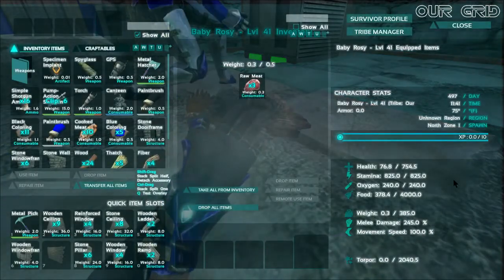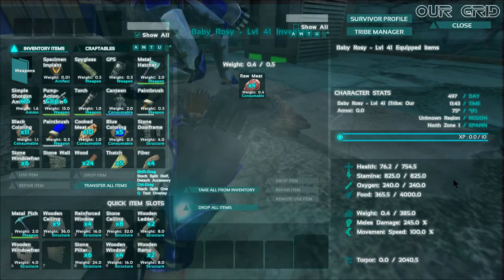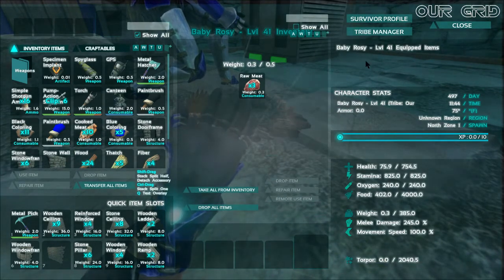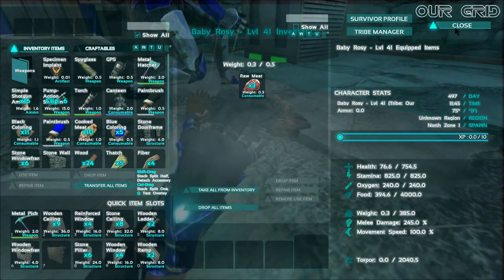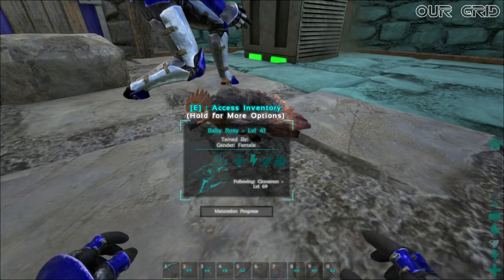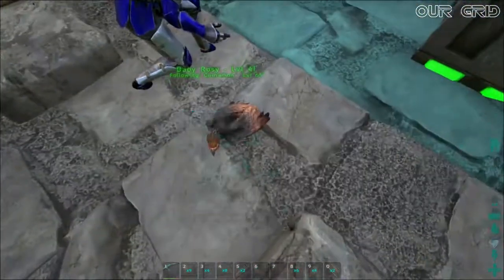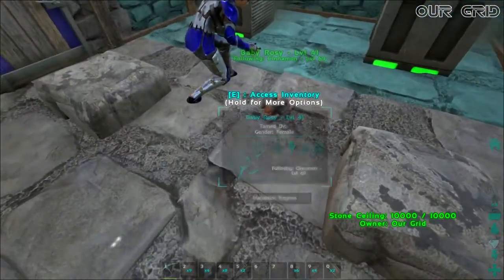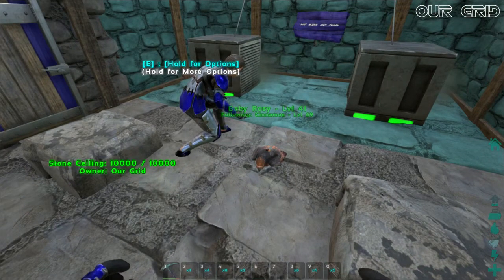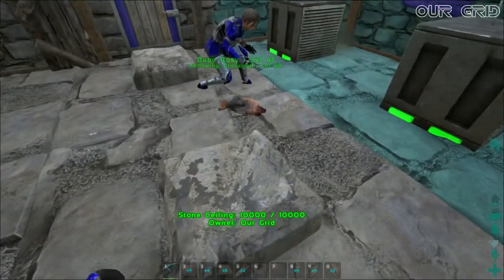Look at the health — 750. Oh my gosh, the weight carrying capacity is already 385. Wow, that's pretty. The health is 754. You can barely carry anything. Look at how fast the food goes down. And we're at the head of a baby bird — Baby Rosy. There it is. That's nice. Well done.